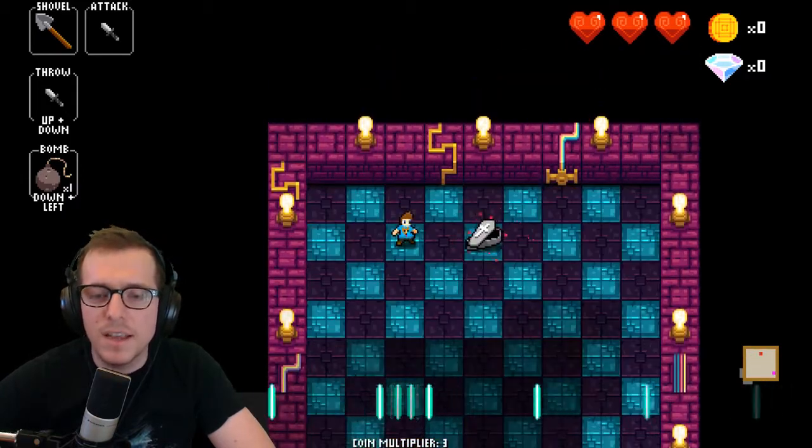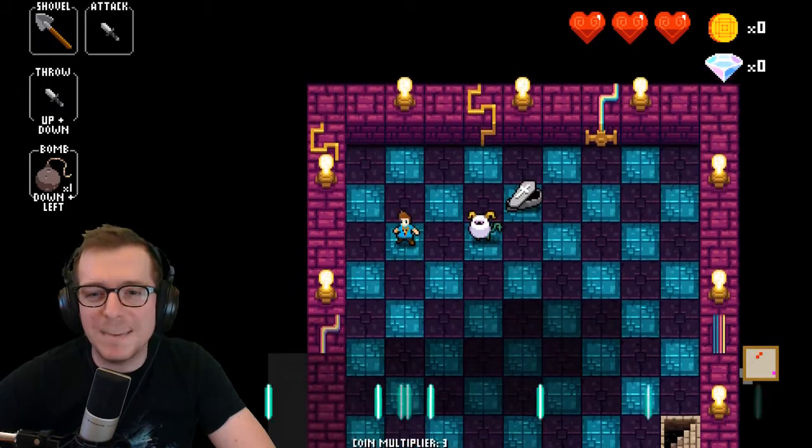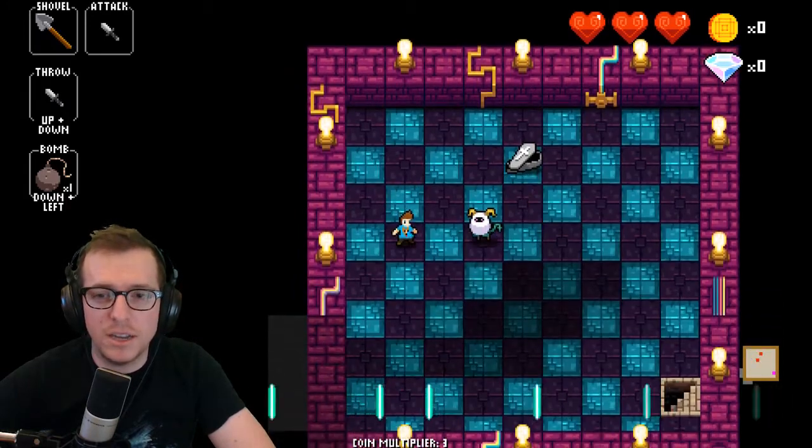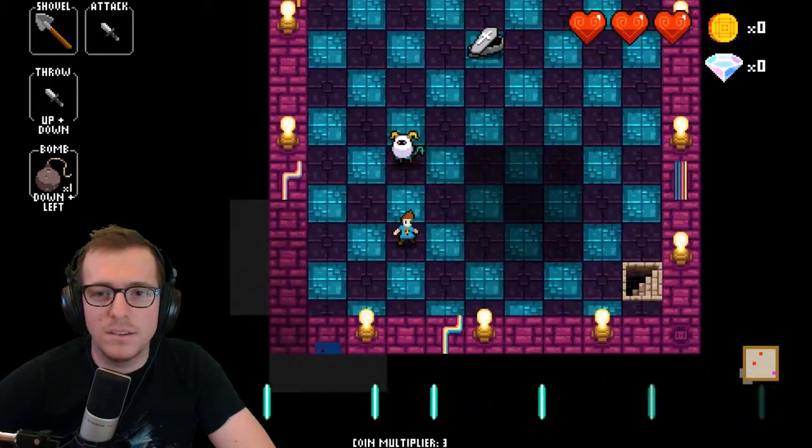The only difference between the green and the red devils is that the red devils do one damage and have one heart, while the green devils do two damage and have two hearts — and that's it.